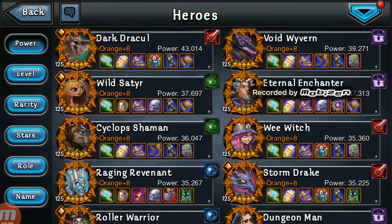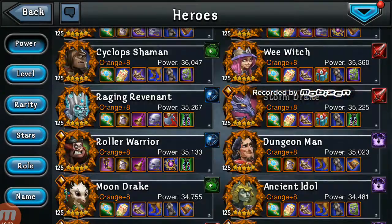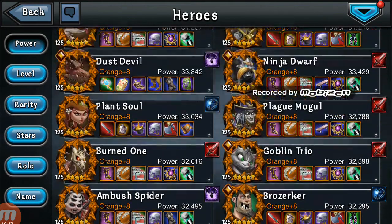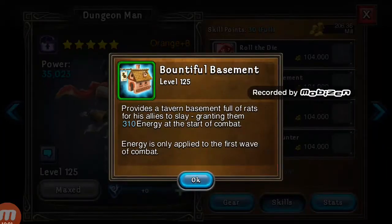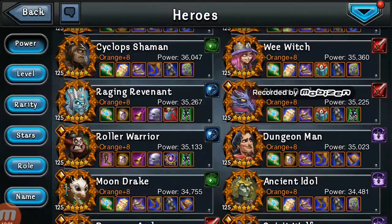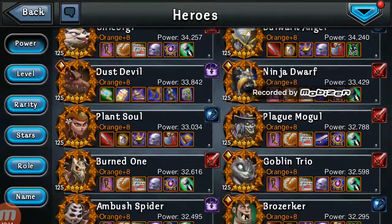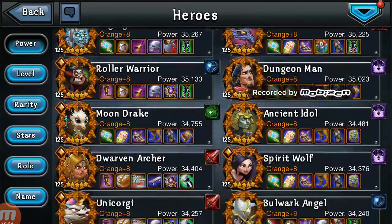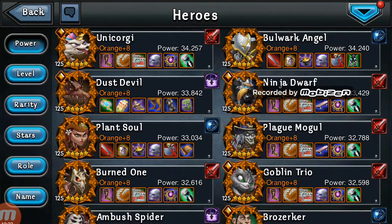Moondrake is another good one to throw in, especially with a Wee Witch + dust line, where Wee Witch can keep going once moondrake procs her Radiant Flux. You might see the current meta in a defensive line: dragon slayer, wolf. Some people still throw dungeon man in their war defenses for his skill, but he's not going to work in your war defenses. You're going to throw a D-slayer, a wolf loaded up with starting energy, a shaman, and a moondrake — that'll still get her going pretty quickly. So throw your fully charged wolf in against them.